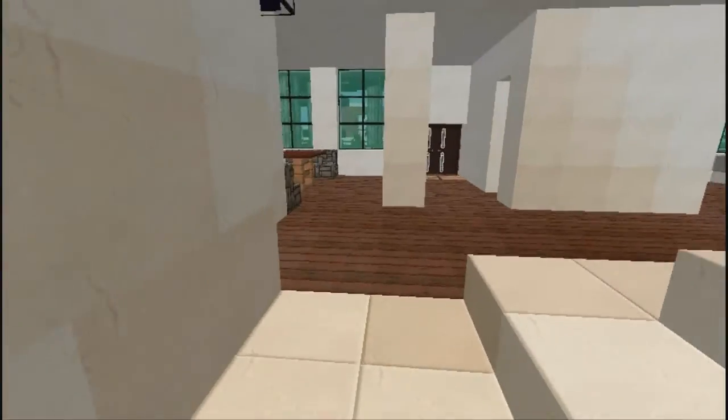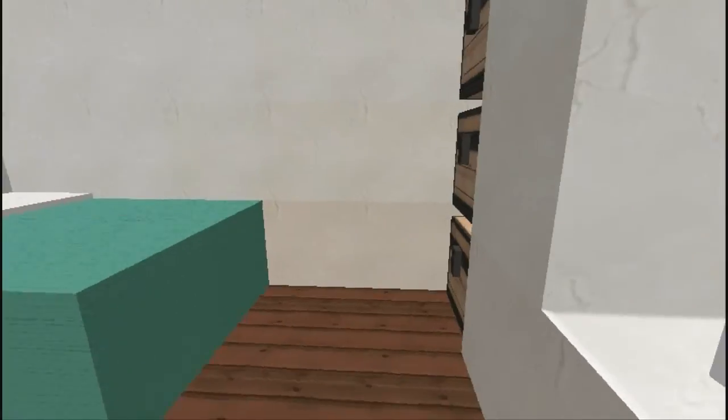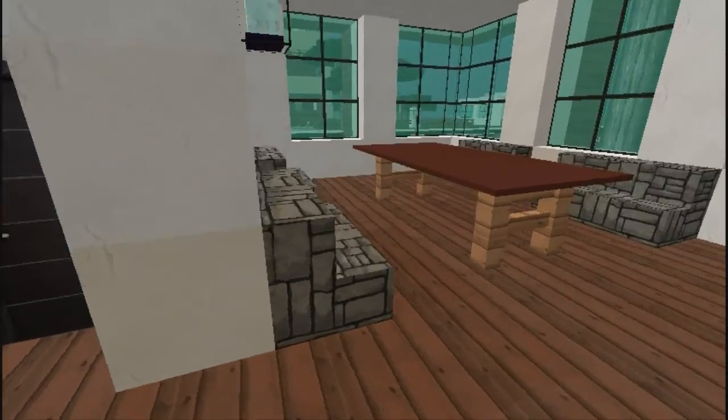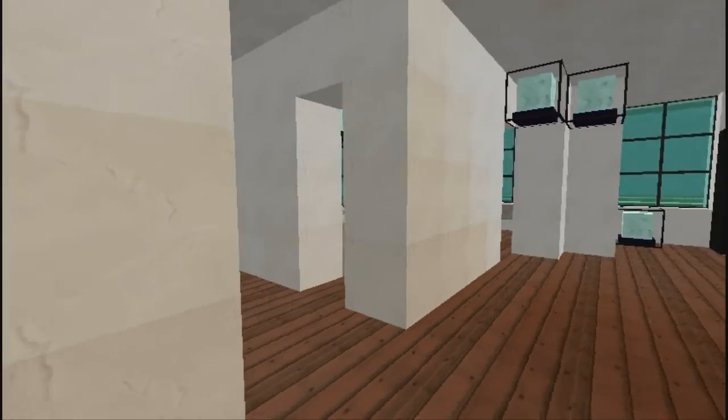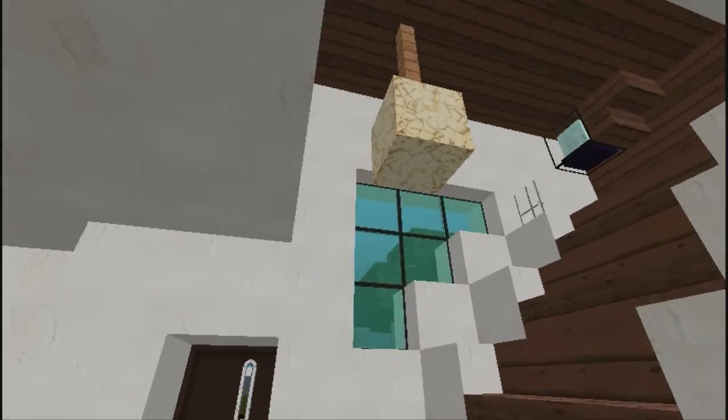Here's the first bedroom. Here's the dining room. You've already saw the kitchen, so let's go on upstairs.